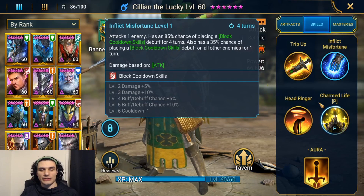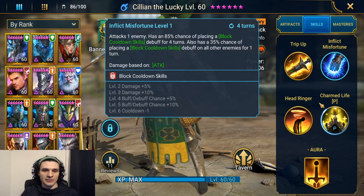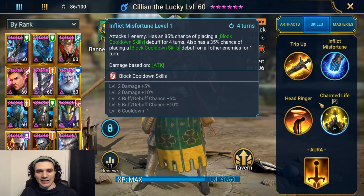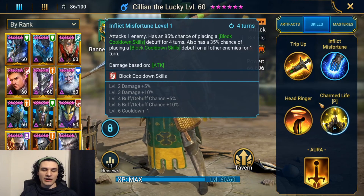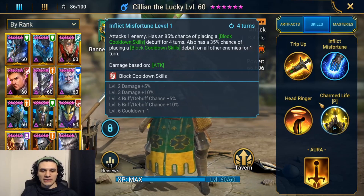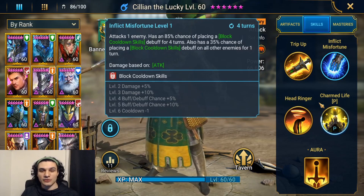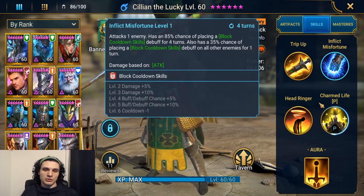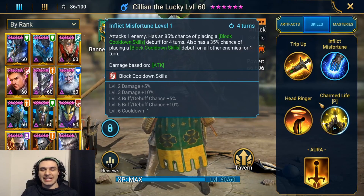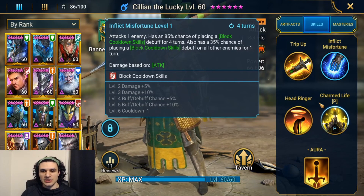For the A2, Inflict Misfortune, this is a four-turn cooldown. It attacks one enemy and has an 85% chance of placing a block cooldown skills debuff for four turns. It also has a 35% chance of placing the same block cooldown skills debuff on all other enemies for one turn. If you book this, you get 15% extra damage, an additional 15% debuff chance, and can reduce the cooldown to three turns — bringing the main chance from 85% to 100% and the AoE chance from 35% to 50%.